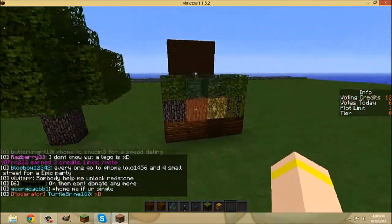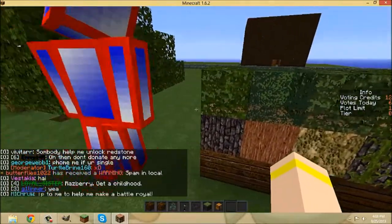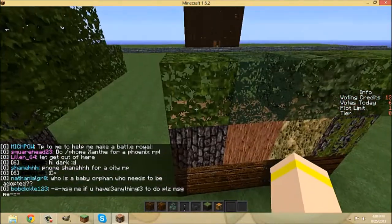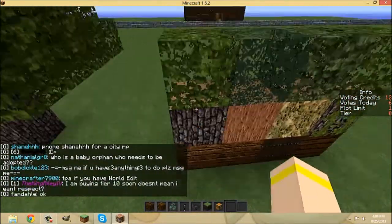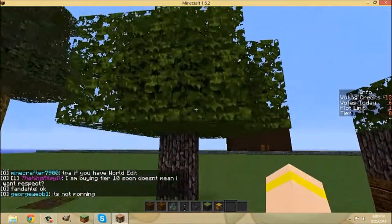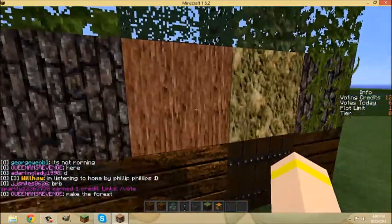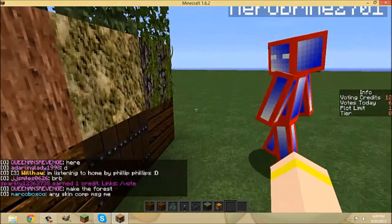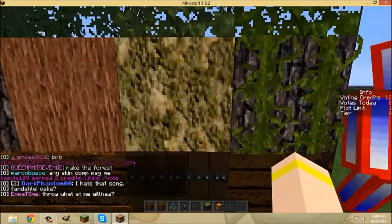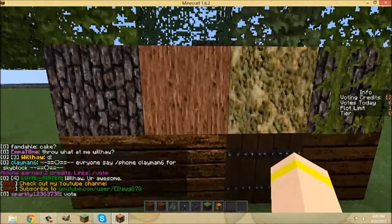Let's start with the wood. The oak and jungle are the same. This is the oak - the first row here with the leaf, the wood, and the plank. That's the oak tree. Then this is spruce - the lighter, kind of reddish one. Then this is birch - the lightest one - and the one with the vine on it is the jungle.